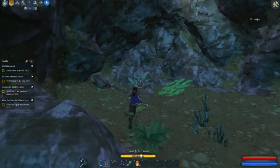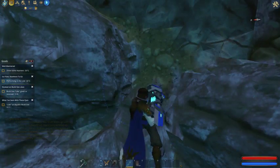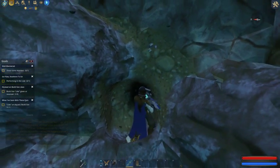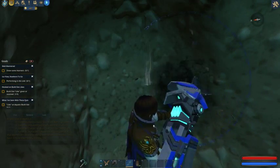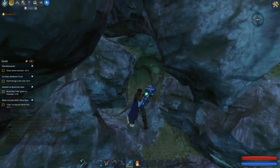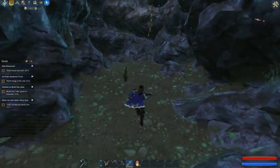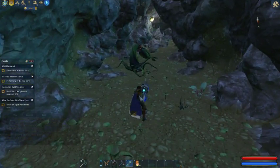Sometimes there's a hidden passage, sometimes you just have to drill. Once you get to your destination, the environments are completely destructible, so if you ever need to make a way into a structure, you can. Got some Lumen. Maybe I did get turned around.